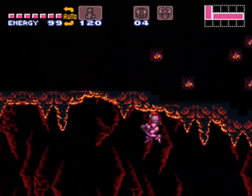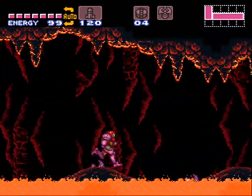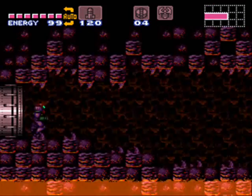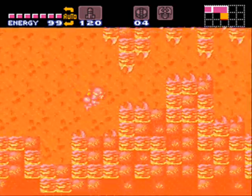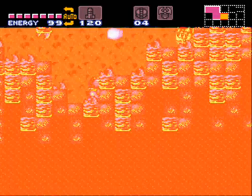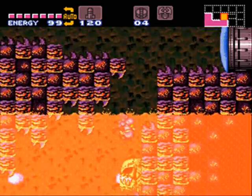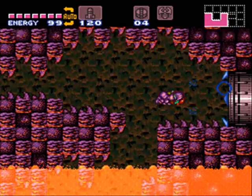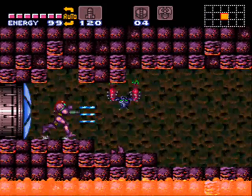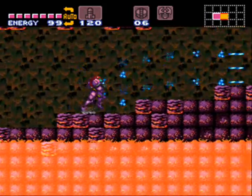This is not the Lower Norfair entrance — I've already found that down the other elevator. This is the weird Norfair entrance. It's kind of hard to forget this. The whole thing is under lava, but not water. It's like a superheated Meridia — this is Meridia filled with lava.